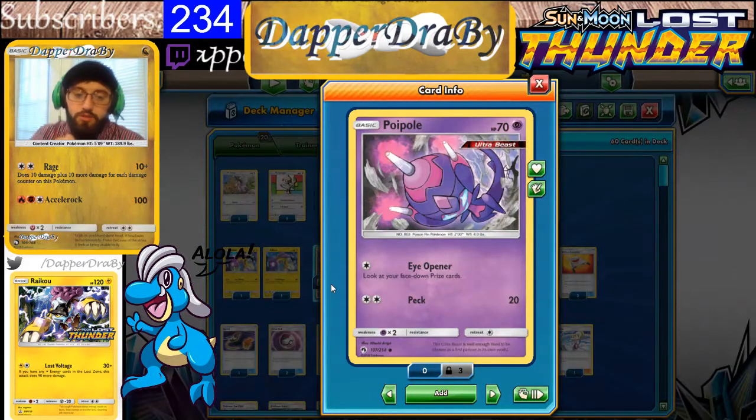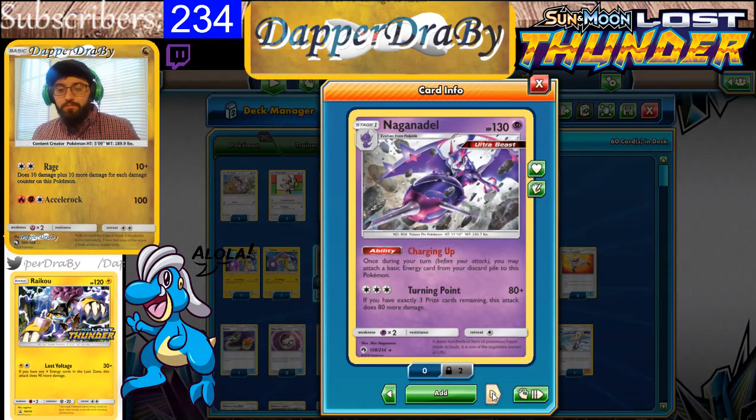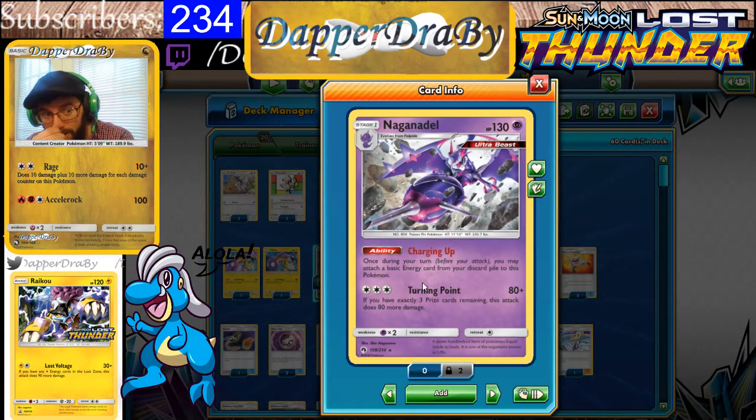We also have a 3-2 Naganadel line — here are the three Poipoles and the two Naganadels. This card is amazing, so versatile. It has the ability to charge up, grabbing energies from the discard pile and putting them on itself. So it's two turns away from attacking every time, or if you play DCE maybe even one. Or if you use Counter Gain, it's ready right away. I expect Naganadel to be good everywhere — I swear half of my deck ideas involve Naganadel. I trust this card to be very good.